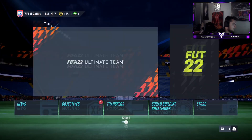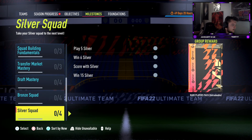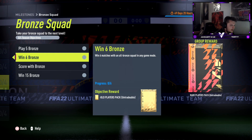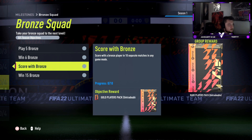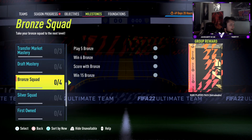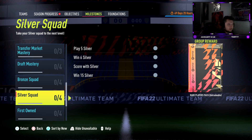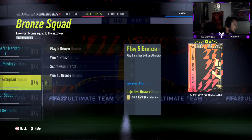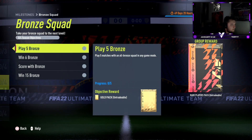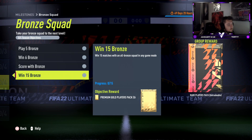Just another short little update. I've just seen on the milestones — there's a really good way to get some really good packs very quickly. If we look here: play five matches with an all-bronze squad in any game mode for a gold pack, six matches for an all-gold players pack, score with 10 bronzes in 10 separate matches, win 15 with bronzes and you get a premium gold players pack — and then for the group you get a rare players pack. The silver squad is exactly the same. So if you guys want to get some good packs very quickly, I'd very highly suggest you try and get this done ASAP. I'm now going to go and probably try and boost this in King of the Hill and maybe squad battles as well.